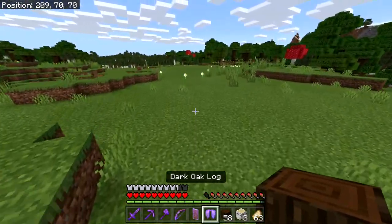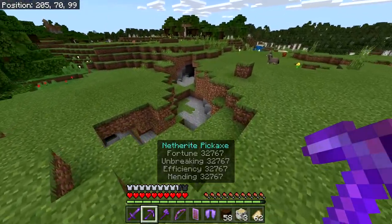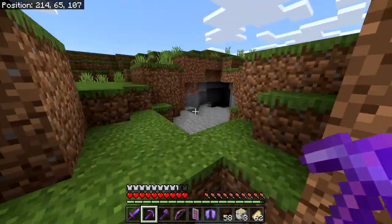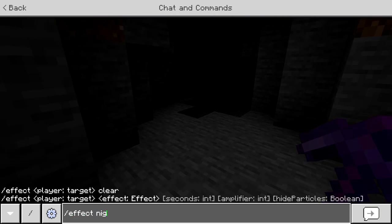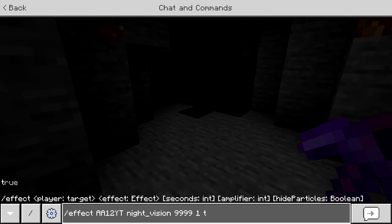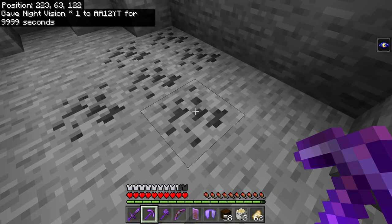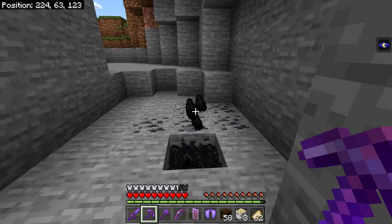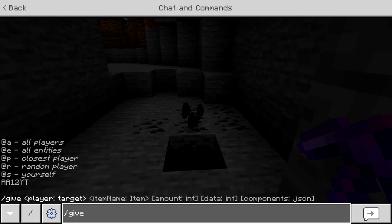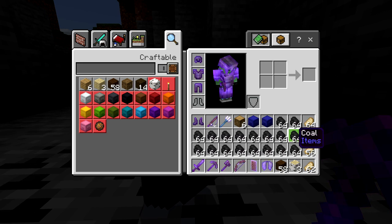Next I want to showcase the pickaxe. Dirt is probably our biggest enemy right now since we don't have a shovel, so we'll quickly go underground. Before we do, let me add night vision — effect @s night_vision 9999 1 true — so you can actually see. It has max level Looting and Fortune. We probably need a flint and steel to deal with the lag.